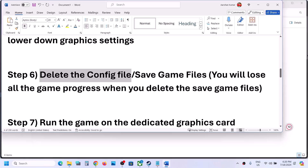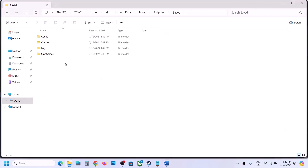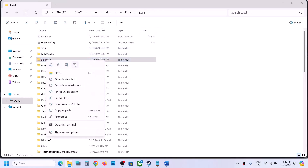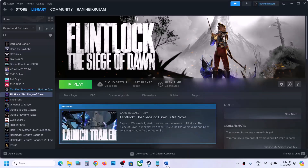If still not working, you can delete the save game files, but be warned: you will lose all game progress and have to start from scratch. If you agree, go back and delete the entire Salt Meter folder, then launch the game and check.